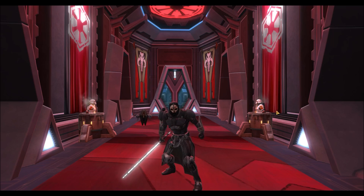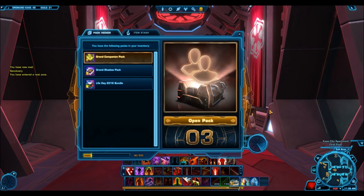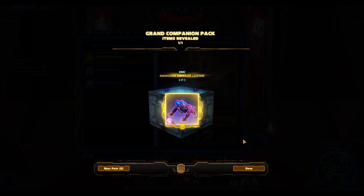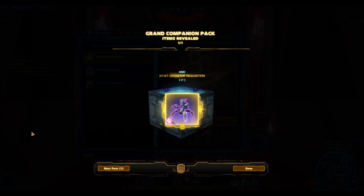So here I am in a really nicely decorated stronghold - I really like this background scenery, so I decided to open there. We have three Grand Companion Packs and then three Shadow Packs, so we'll see if we get lucky. With these Companion Packs, I was really hoping for the Act Dog Handler License. I got the Malvar here - this one sold for like 10 million, so it was okay, but I think I paid more for it than I ended up getting back. And then the next one is the H1K1 - this one sold for around 4 million, so I really lost a lot of credits there.